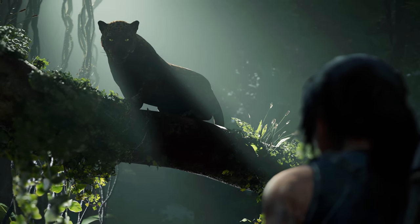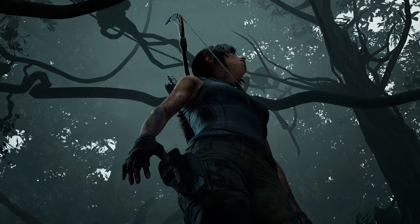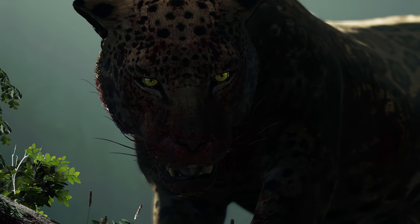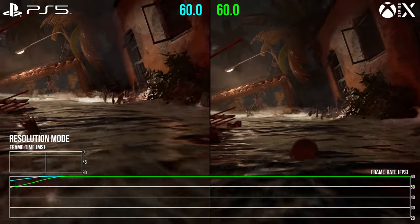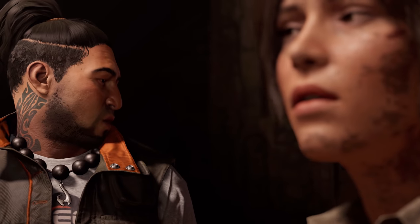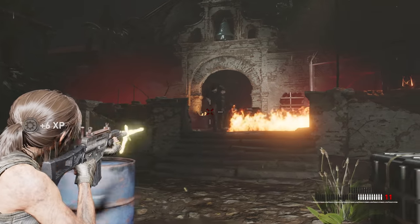An interesting case then. Shadow of the Tomb Raider replaces the FPS boost toggle on Series X with an official 60fps update, and it's mostly a win. A more aggressive cut to resolution would have certainly helped iron out the kinks on Series X — on the evidence of PS5, a lower resolution equates to better performance. On the whole, it's a solid, unexpected update that, in a rare instance, digs deepest on the PS5 version to adapt its code for resolution and more. A great game got an even better way to play.